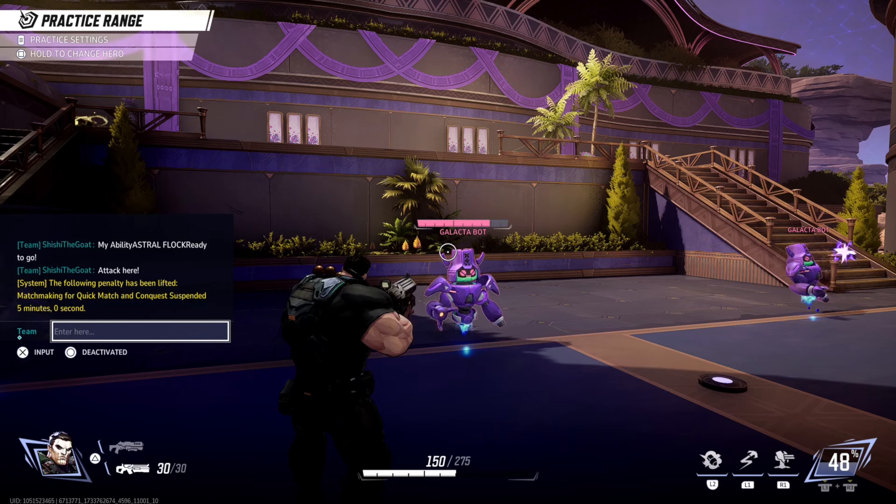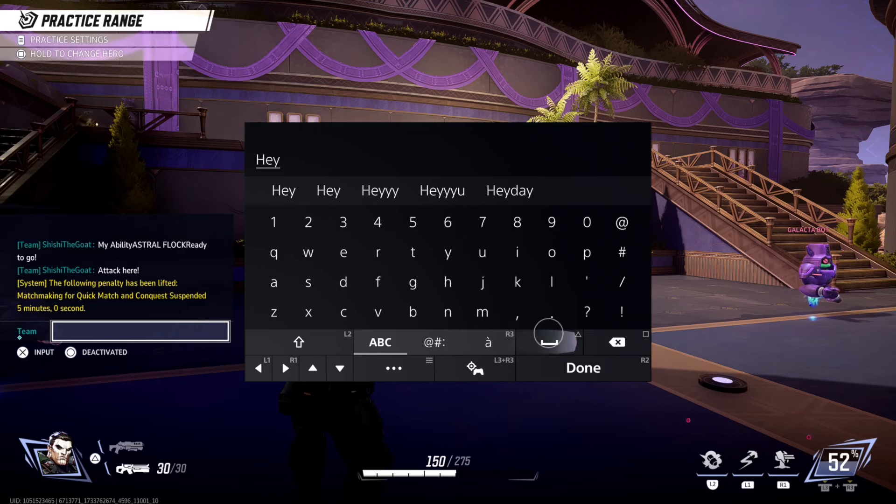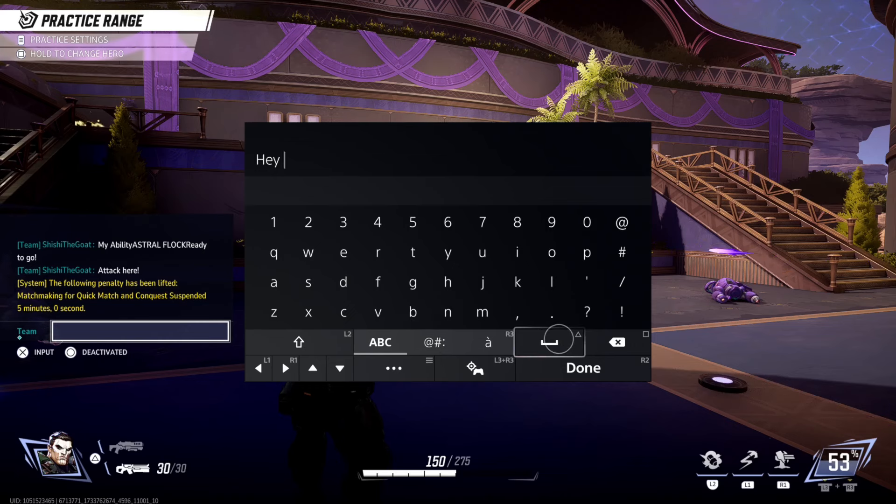Now press X to add an input, and here is the keyboard. I'm going to use the motion control on my controller to just type something in. It's a lot easier to type with this. So just look at the quick options right here: triangle for space, and press L3 and R3 at the same time for motion control.